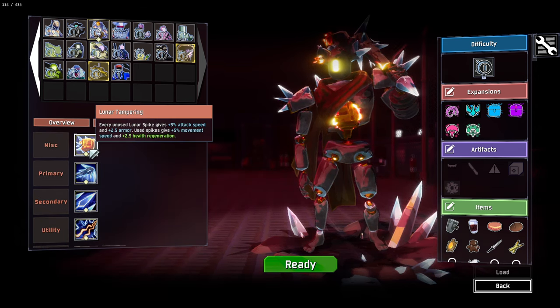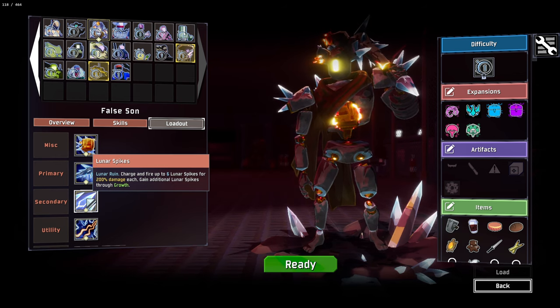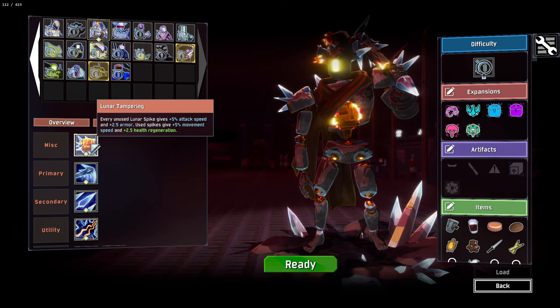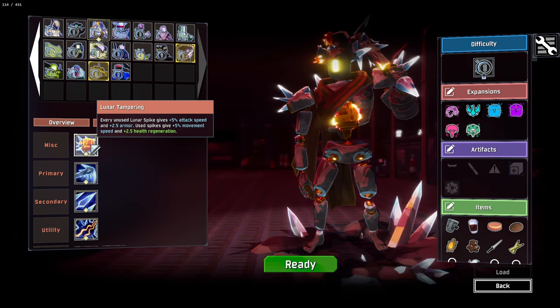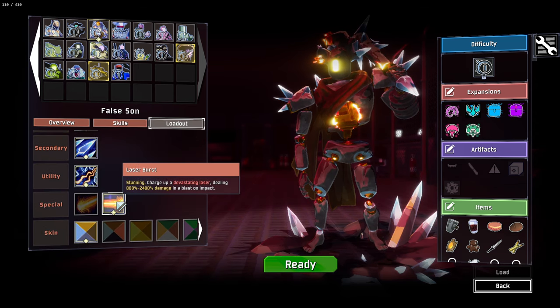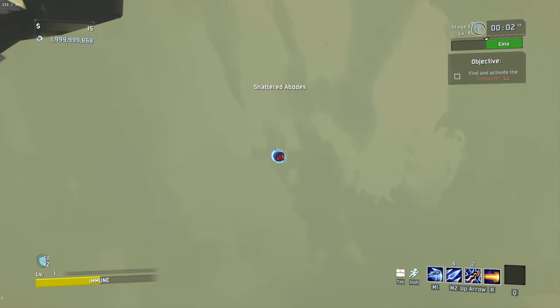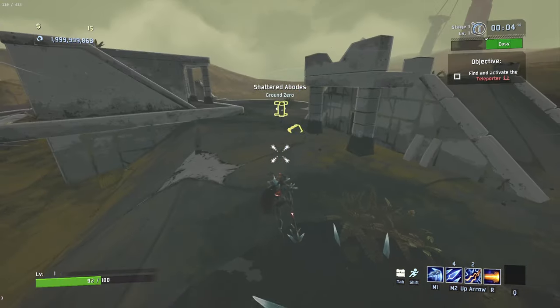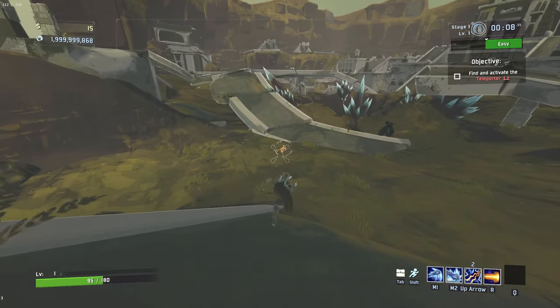We've got some pretty interesting abilities here. It seems like we have these shards that we can hold up to six of, and they will give us different attack speeds, armor buffs, movement speed buffs, and health regen based on how many of them we have. And then we have this club, as well as this massive laser burst. It sounds really cool — let's jump in and give it a go. If you didn't see the first episode of the series for this DLC, please go and check it out because I explain Eclipse mode and some of the mods we're using.